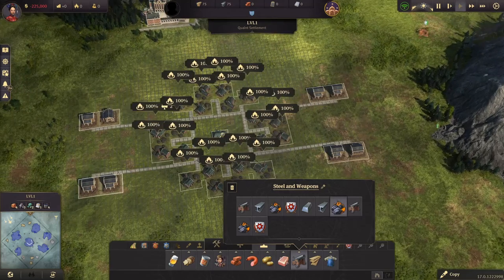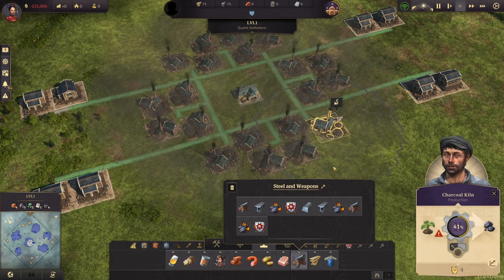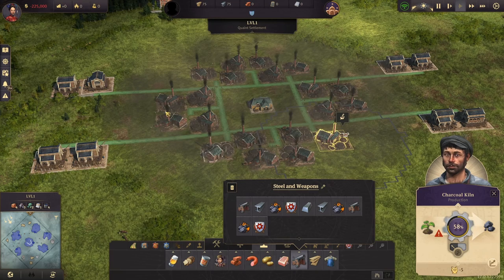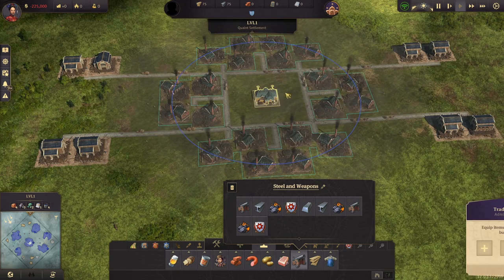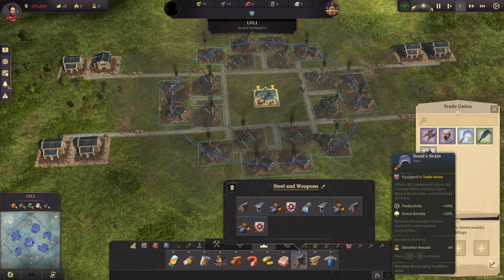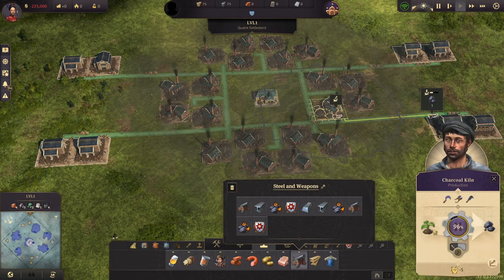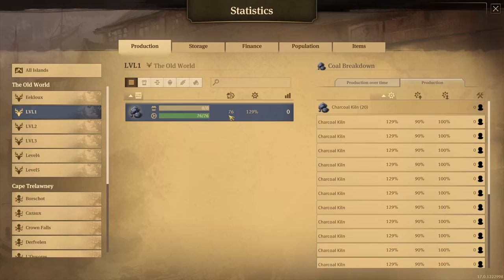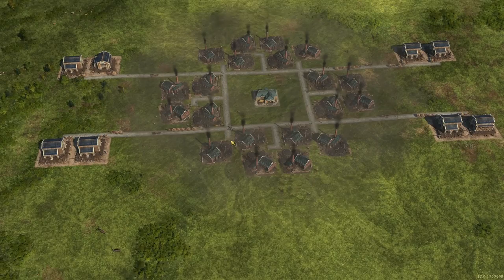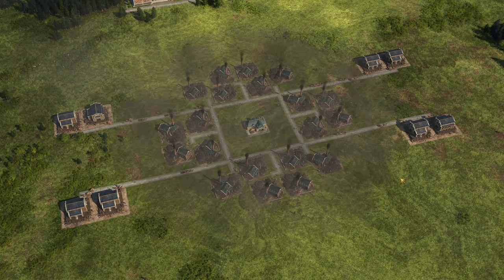There are two ways to make coal: coal mines or charcoal kilns. Charcoal kilns are a bit like lumberjack huts — they have a radius and need enough trees nearby. Right now many are clustered so available area is only 39%. Make sure to put items like the Technical Secateur or the Druid's Sickle to increase forest density. With all three items placed, all kilns reach 100% available area. With 20 charcoal kilns we're already producing almost 80 coal per minute without working conditions. Put all your warehouses on the exterior.